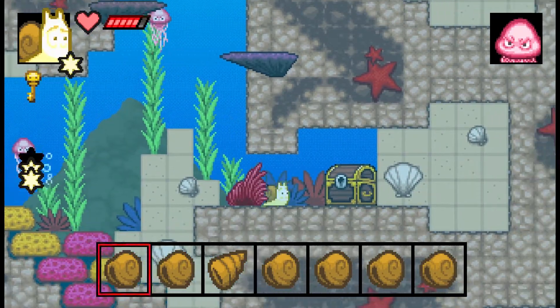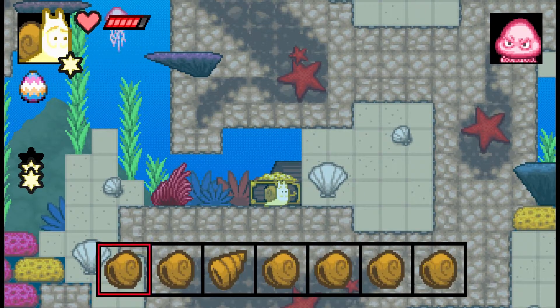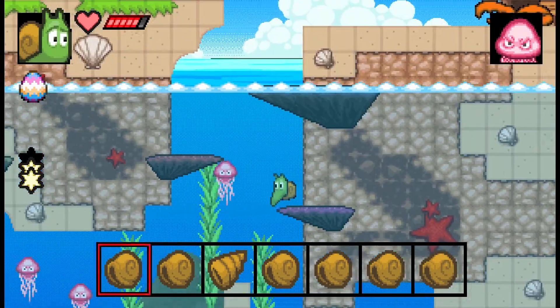Here's the treasure chest. We're going to power up our snot and shoot this thing, grab the easter egg, and now we're going to head on back through the rest of the level again.